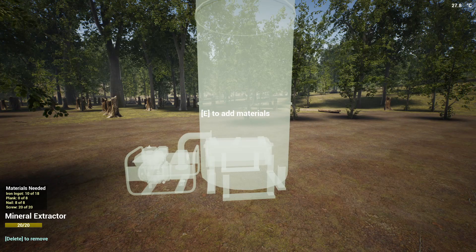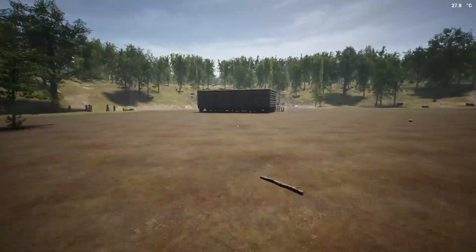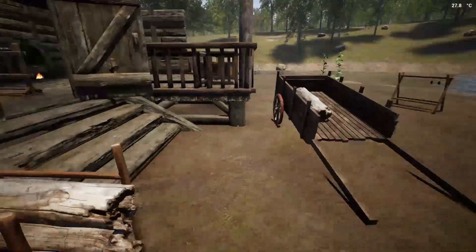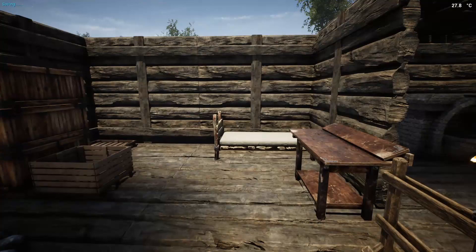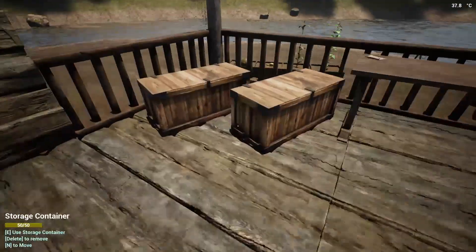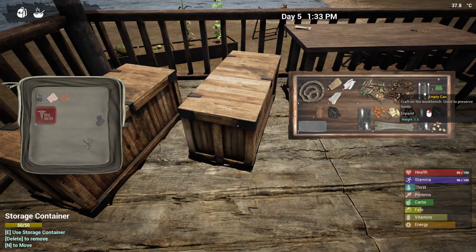I need eight more ingots, which means we're going to have to go and get some rocks as well. Stuff's just falling everywhere. All right, let me have a look at what I've got in the way of food.